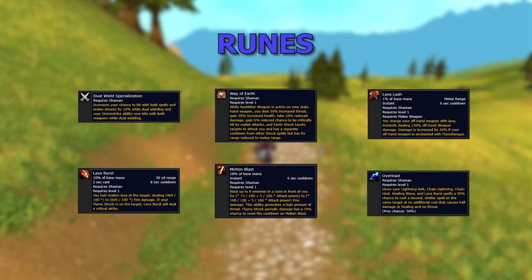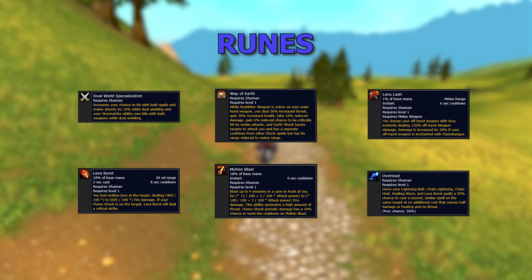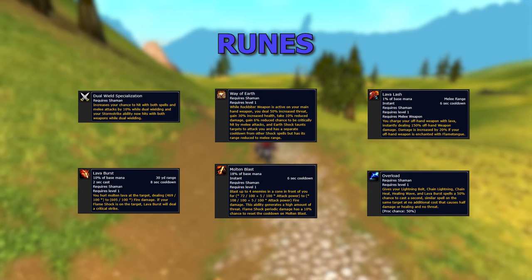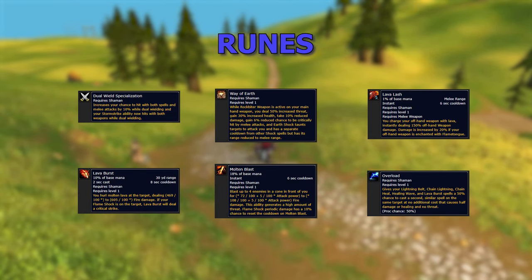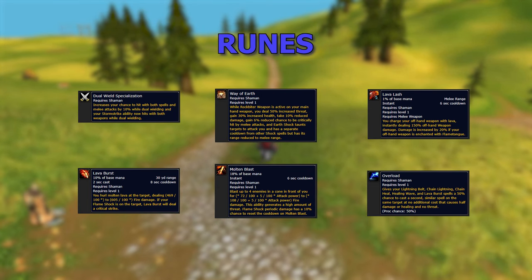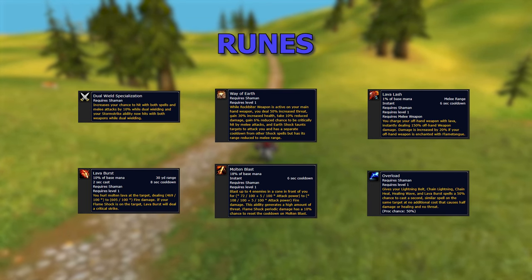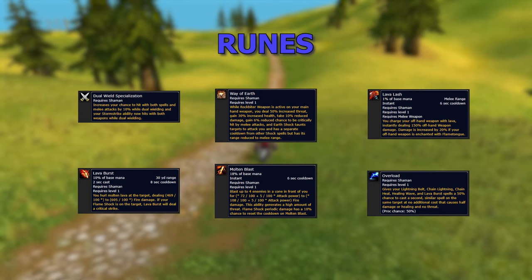Next, let's look at what runes you want to be running as a Shaman Tank. You're going to want Way of Earth — it's easy to obtain, basically turns your abilities like Earth Shock into a taunt, and also gives you a 30% larger health pool. For survivability you can run Shield Mastery with a shield, giving you 15% extra block chance. I would recommend running Dual Wield, throwing on double Rockbiter Weapon for increased threat, but then you'd run Dual Wield Specialization on your chest piece.